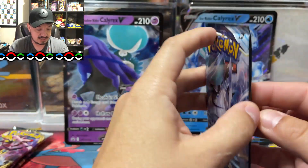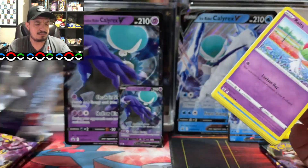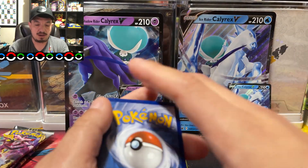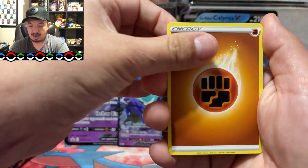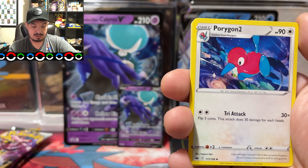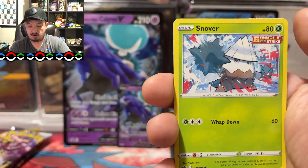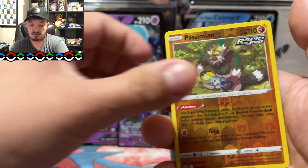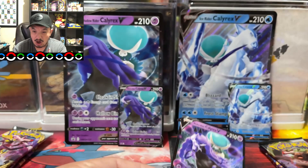I'm still picking up Pokemon product even though I haven't been opening any. When I go to the store and see a tin I haven't opened, I still pick it up — tins can still be hard to come by but not as hard as they used to be. Here's a Kricketune. So whenever I see a tin or a box I still grab it. We have Whimsicott, Porygon 2, Phanpy, Ralts, Castform, Snorunt, Galarian Yamask, Cofagrigus, Passimian — that's a reverse holo — and a Shadow Rider Calyrex V!